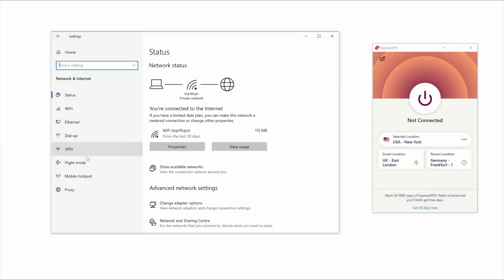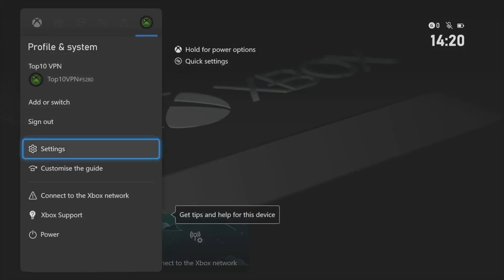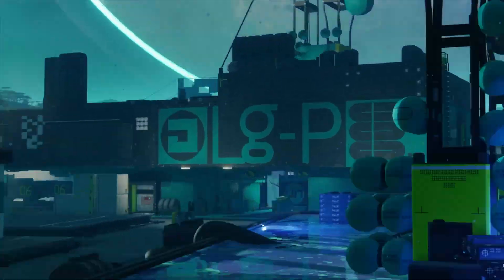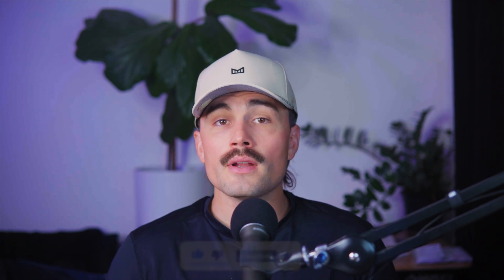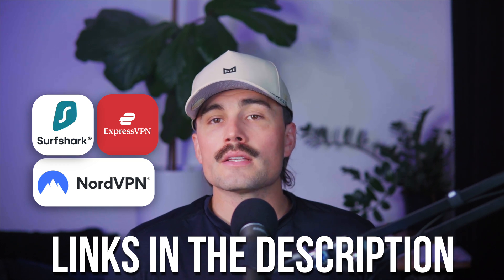That's it for this video. Now you know how to set up a VPN on Xbox, even without a native VPN app. You've got two solid ways to make it happen — no more worrying about getting booted offline by random trolls, no more struggling with region-locked content, and no more exposing your IP every time you fire up a match. If you have any questions, drop them in the comments. Links for all the VPNs we talked about are in the description below — these are affiliate links, which means we earn a small commission when you use them at no extra cost to you, and these commissions help support the channel.